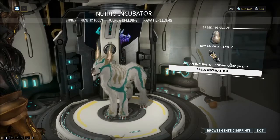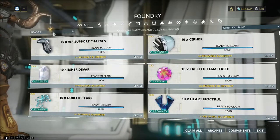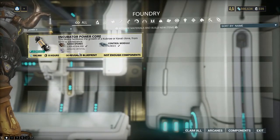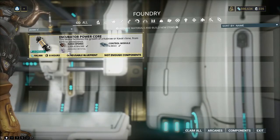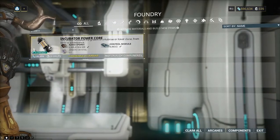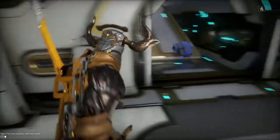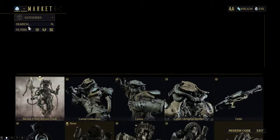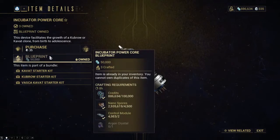So power cores — let me just show you the requirements. We have the power core: it's 4,500 nanospores, two control modules, and an argon crystal. It's a reusable blueprint. I believe you can buy this blueprint from the market for some amount of credits — let me double check. You can buy the blueprint for 50,000 credits. Pretty simple.